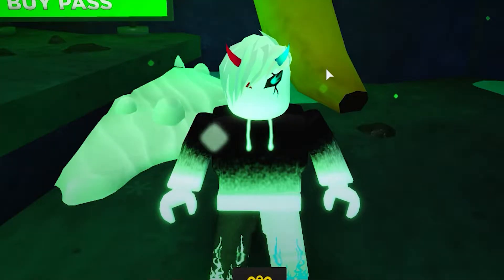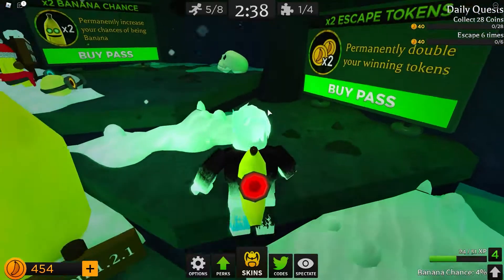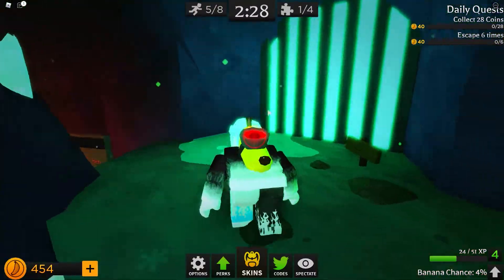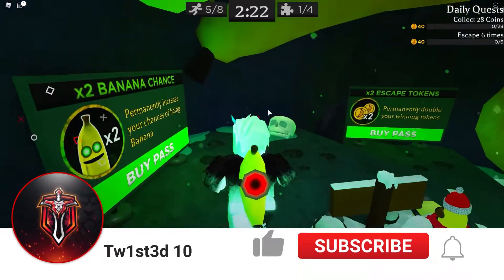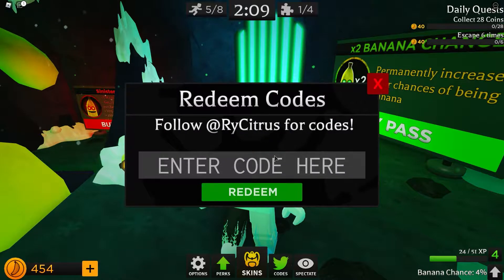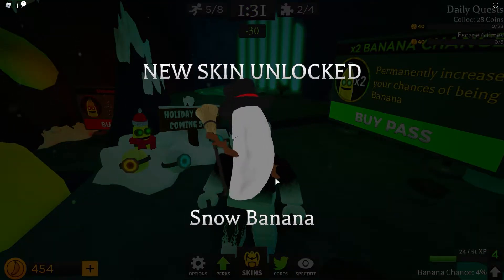What is going on guys, welcome back to another Banana Eats video! Today I'm going to be showing you the code to get the snowman banana skin. Last time I did a code it was for Halloween and you guys pretty liked it - 83 views, which is very very good on a code especially for Banana Eats. The code is 'snow days' - there you go, snow banana guys, look at that skin!